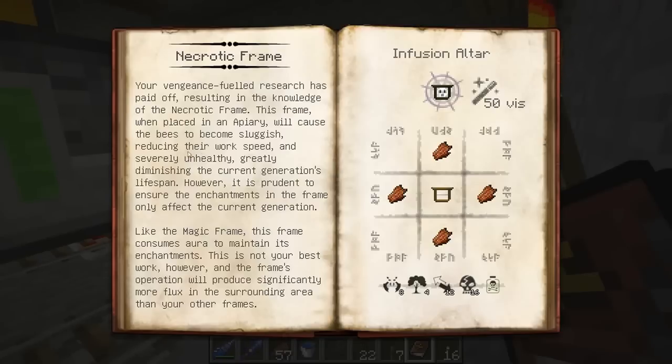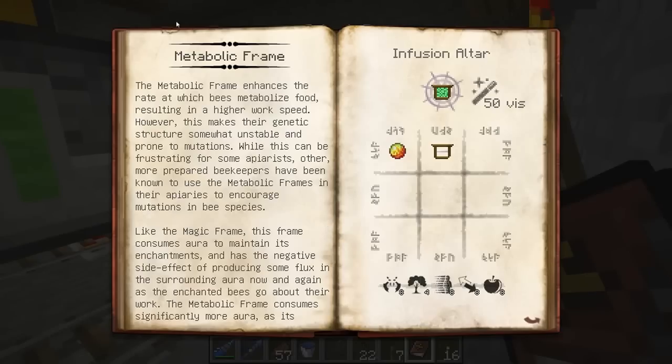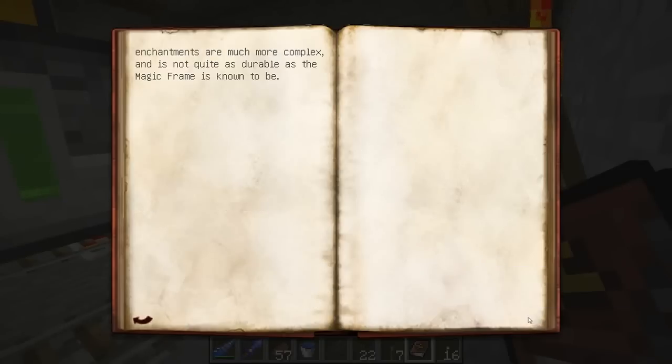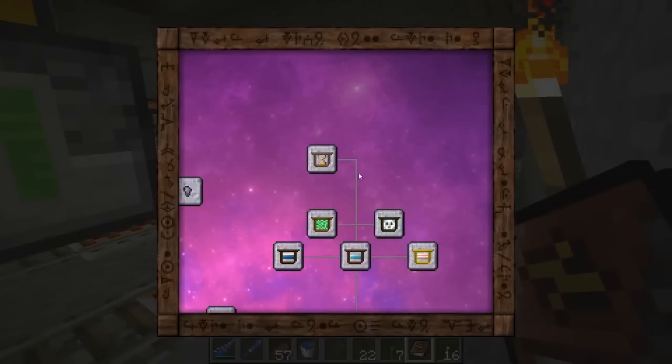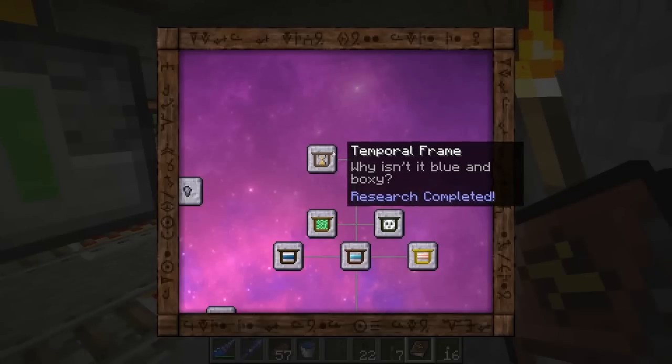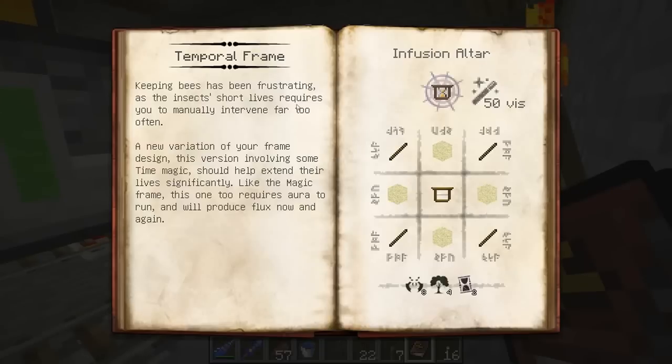There's a Gentle frame - extends the life expectancy of the working queen and encourages workers to move at a slightly increased pace, so again extra items from them. It takes this ingredient which you can only get from cakes I believe. Then there is this one - it causes the bees to become sluggish, reducing their work speed and severely unhealthy, greatly diminishing the current generation's lifespan. Oh - this is good if you're trying to breed impurities out of bees.